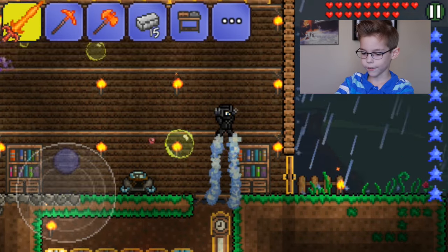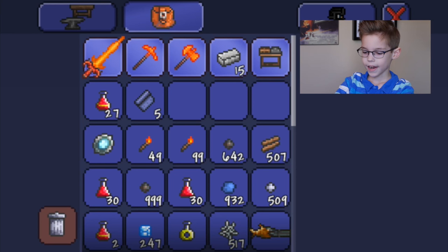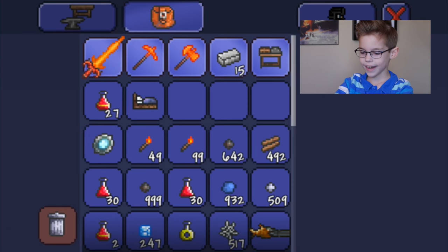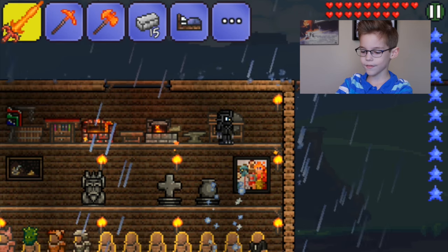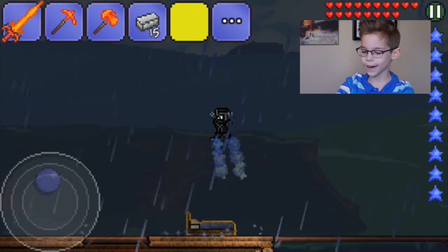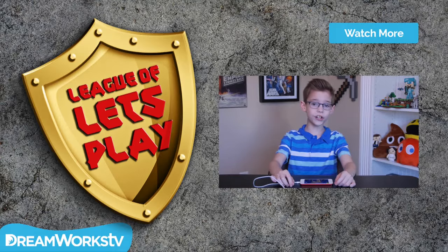With the sawmill you can go up and create yourself a bed. Now you can place this wherever you want to place it, and now you can set your spawn point — hooray!